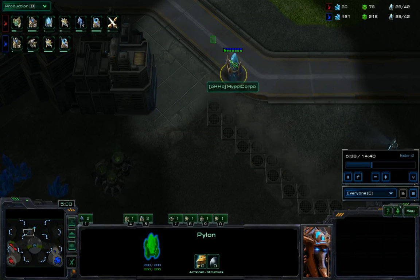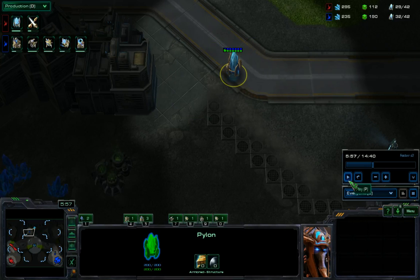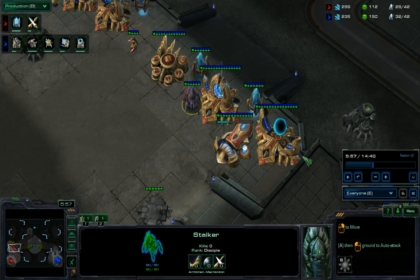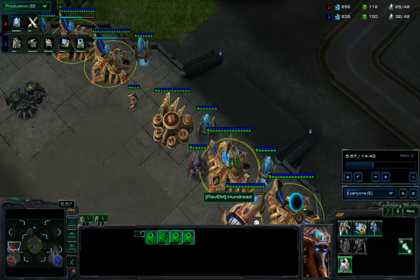We see a proxy pylon going down for Hippie Corpo. With a Stargate play, I actually don't like this. The point of a proxy pylon, especially in PvP, is to eliminate the defender's advantage — to say that outside of robo units, I'm going to have my units just as fast as you. But it only works with gateway units. You can't make Stargate units out of a warp gate. So this forward pylon really doesn't do much except maybe for a zealot counterattack, which with proper scouting he'd know isn't a very likely possibility.